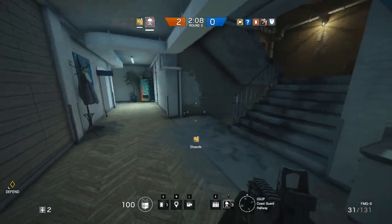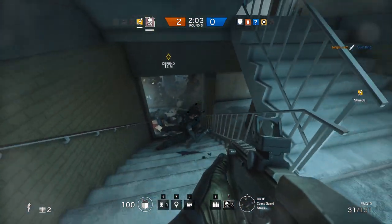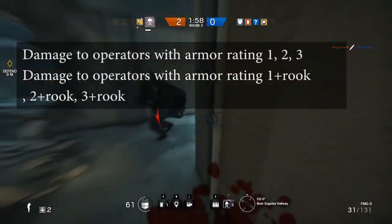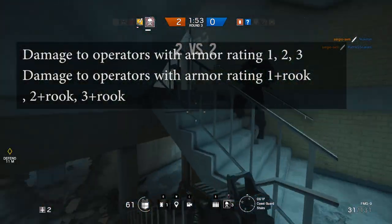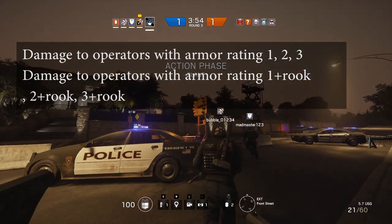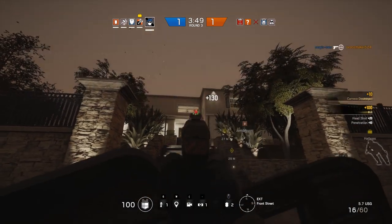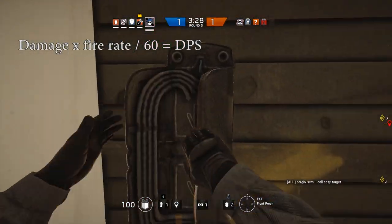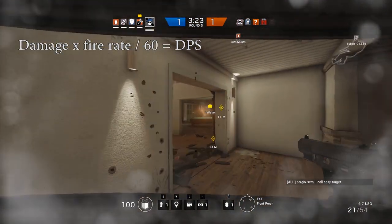I've tested all weapons excluding shotguns and I shot at targets in the body and in the limbs. I gathered all that data and after that I've tested all the assault weapons again, but this time with my targets having Rook Armor equipped. The spreadsheet shows an attacker's damage model when the target is wearing 1 armor plus Rook, 2 armor rating plus Rook, or 3 armor plus Rook. I've even calculated the damage per second, so fire rate is taken into account and you can objectively deduce which weapons do the most damage over time.